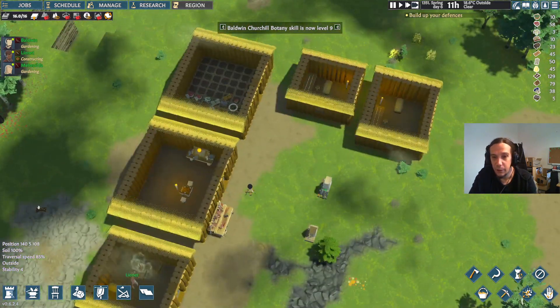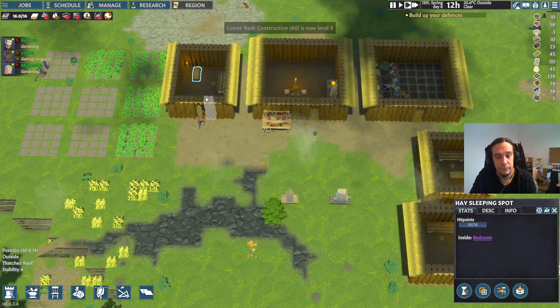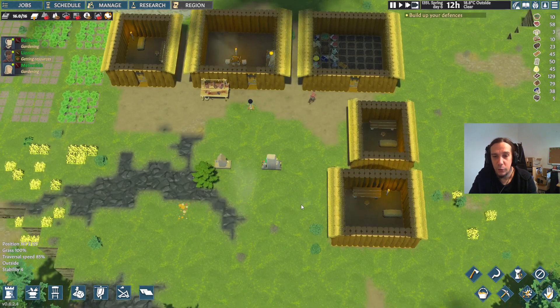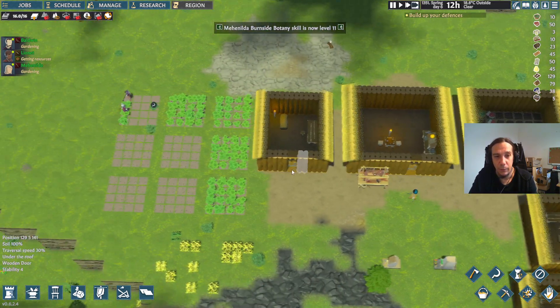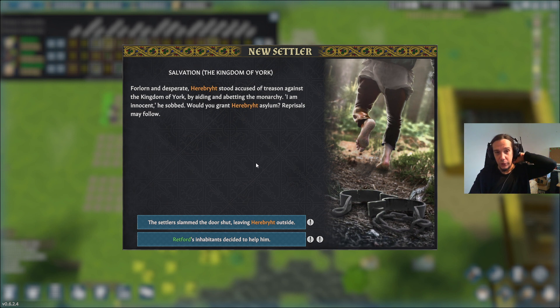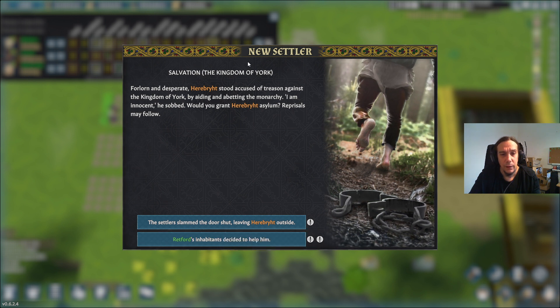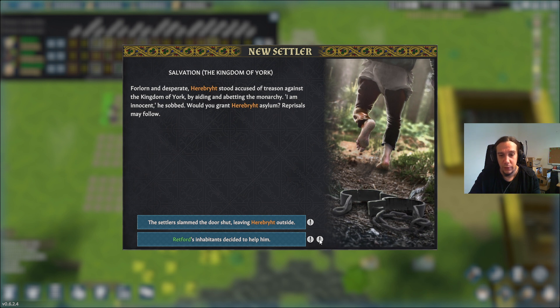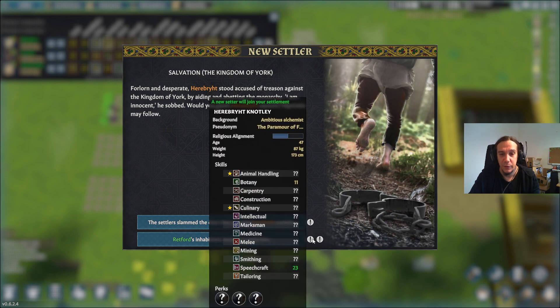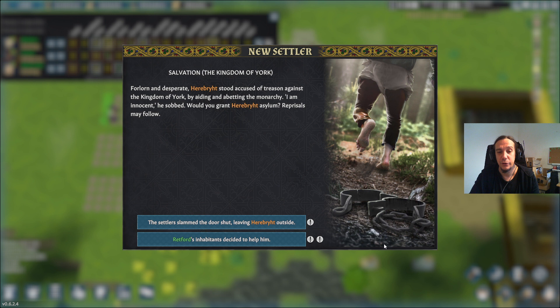Linet is building up the houses in the meantime. The only thing missing so far is the flooring, but I don't want to keep Linet away from his other jobs too long — he was my researcher. We get an opportunity for a new settler. If we accept this person, we're going to annoy people here and be attacked by one archer and two marauders as a response. We don't know much about the person, Harabreet Notley, beyond that exclamation mark, but we're definitely going to pick that person up.